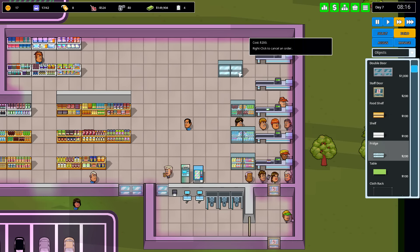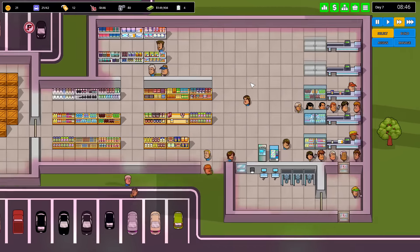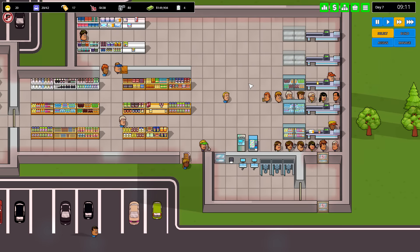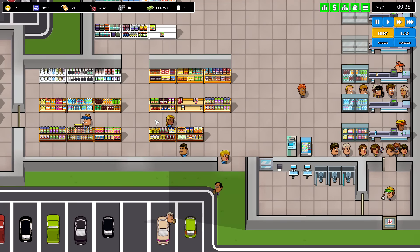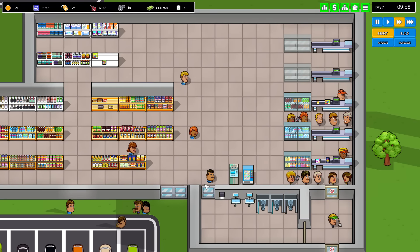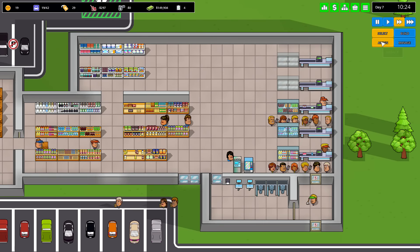I guess a couple more fridges and we'll just put more of the same in there. The game says not to duplicate that stuff, but what's the worst that could happen? Also I think we do get shoplifters every now and again — I think while editing I saw a dude with a wicked afro, just shopping and then he took off with a basket. I'm pretty sure that happened, and I think it's just because we don't have enough cashiers.